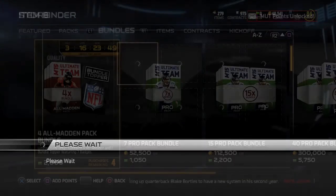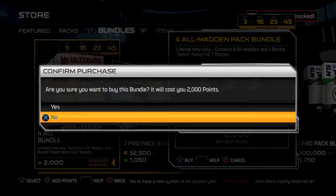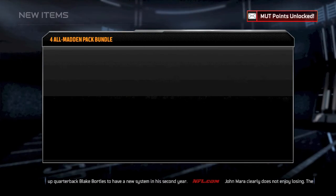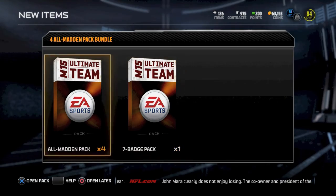I got Muhammad Sanu here. I completed it for the Ultimate Freeze, so he is my other quarterback — my speedy quarterback. But like I said guys, a long episode here today. Got a nice, awesome game. And we're going to buy some All Madden packs as well.